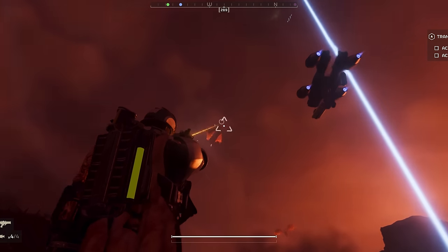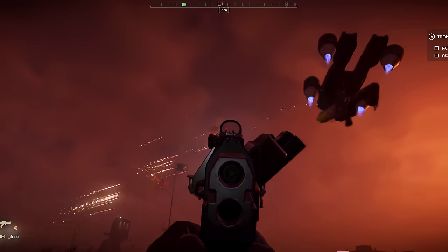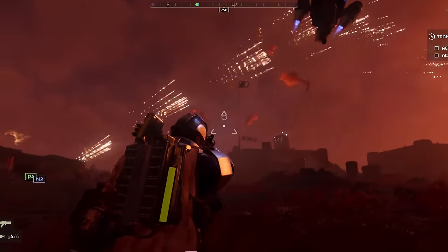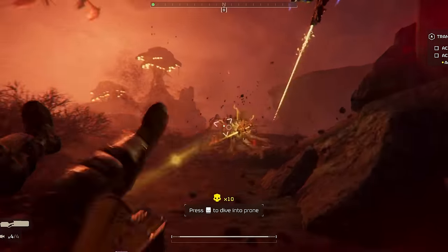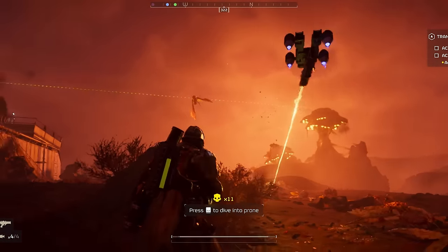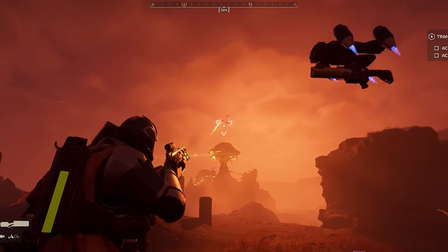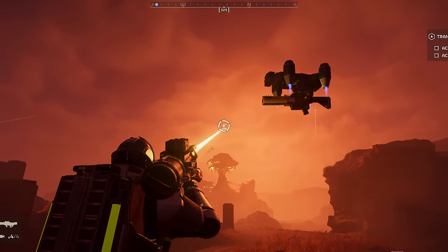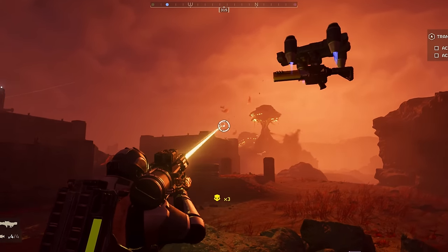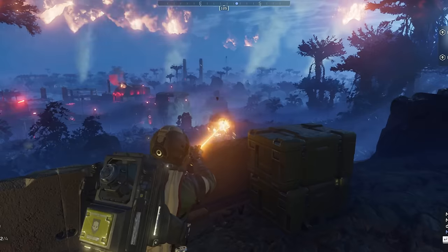A quick interjection based on new patch information: while I was editing, the shriekers were added to the game, which means there are now flying Terminids on some missions. This invites a new possible benefit to the laser guns. Unlike traditional projectile weapons — and for that matter the sickle — there is no travel time to the laser guns firing. There is a short spool-up, but once you are firing it hits instantly whatever you're hitting. It is, after all, moving at the speed of light, or whatever the game equivalent of that is.